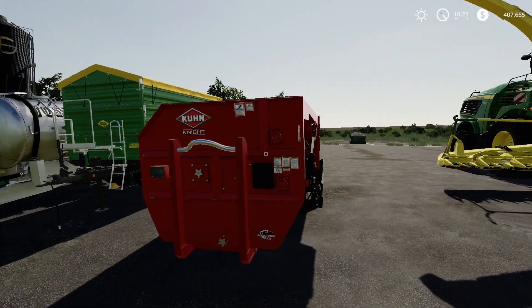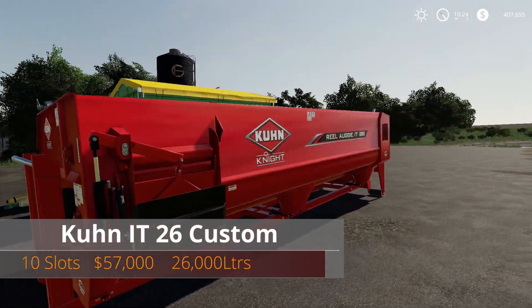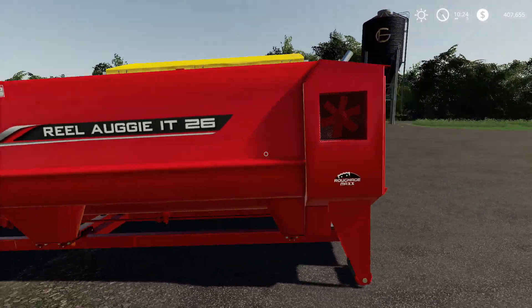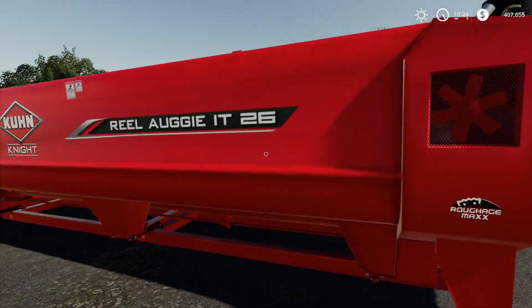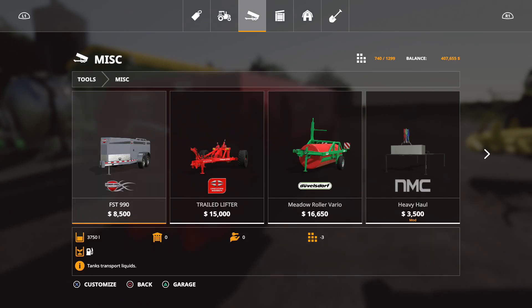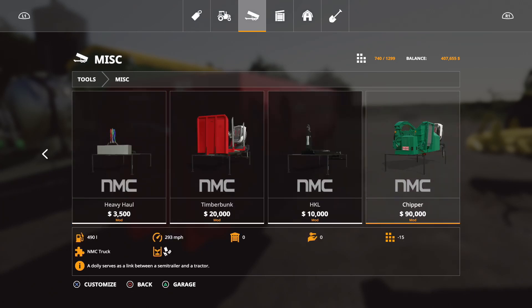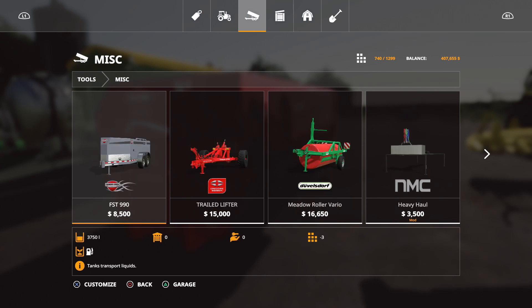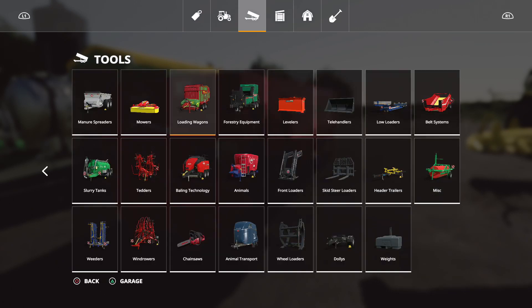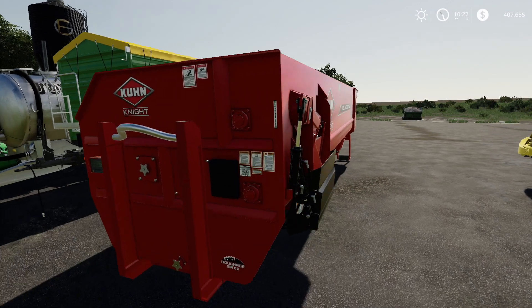Next mod is the Coon IT26 Custom — 10 slots, 57,000, holds 26,000 liters. We will come back to this one in a minute. Where to find it — it's under Animals. There it is, holds 26,000 liters, no options on that one.